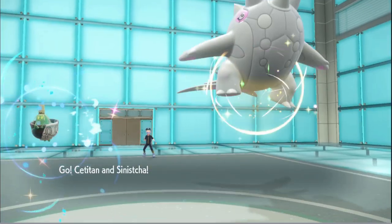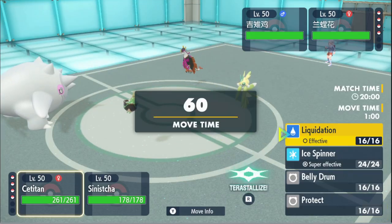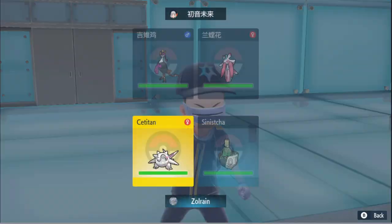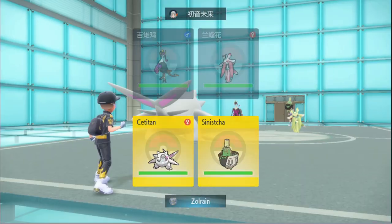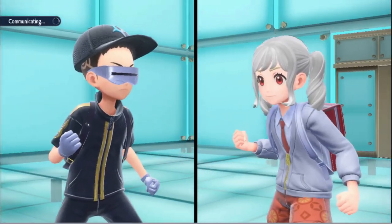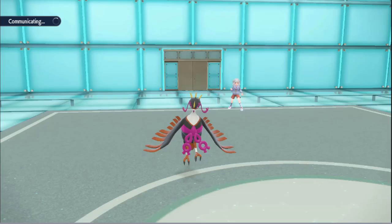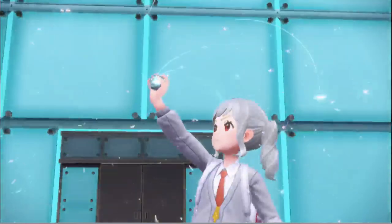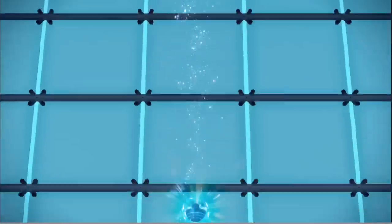They didn't go for the intimidate or something — okay. What can this thing do — Leaf Storm me? I'm gonna go for this and I'm just gonna Life Dew. Are we actually gonna live? That might not work unless they hit first. I didn't look at the speed — absolutely my bad. Okay, so they are gonna Tera — it's Fire!